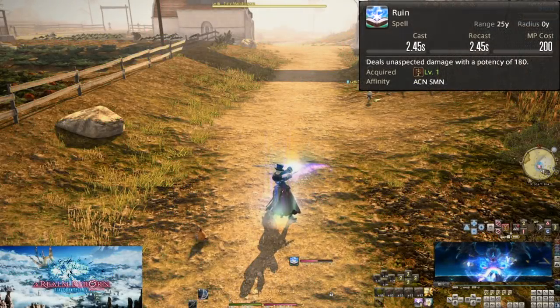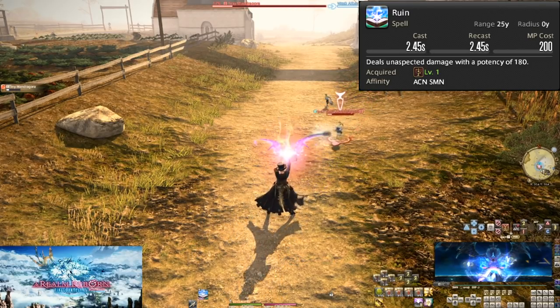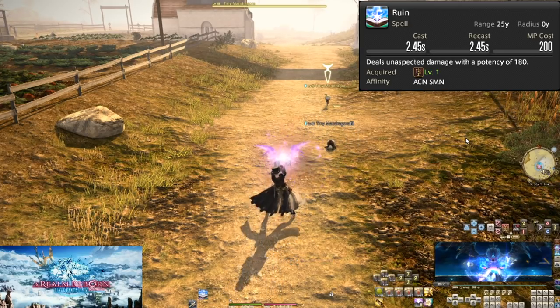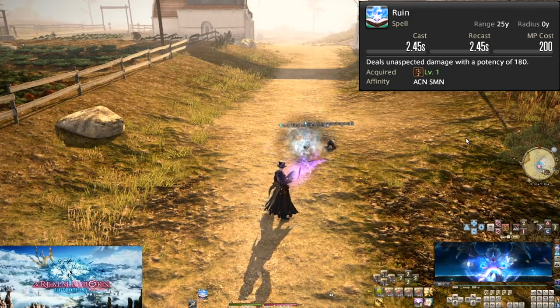Level 1, Ruin. At a cost of 200 mana, this basic spell does 180 potency. You'll be spamming this spell a lot as you level up. Point at the enemy and fire it off. Use it anytime it's all you have left.